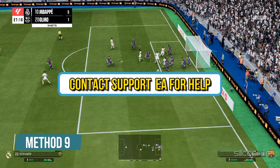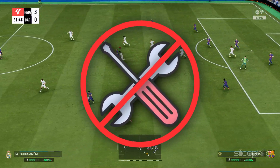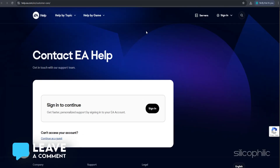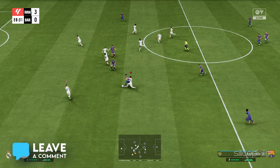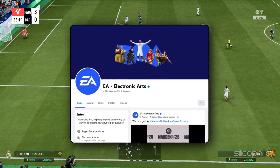Method 9: Contact EA Support for help. If the methods shown in this video could not fix the FC26 sync error, you can reach out to EA Support for help. You can get in touch with live support through the official EA Help site, or reach out via X (formerly Twitter) or Facebook if you prefer.